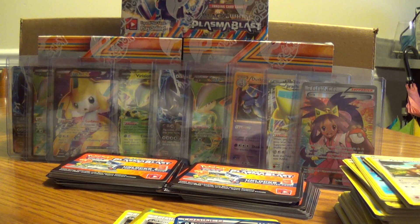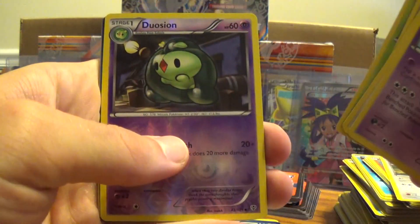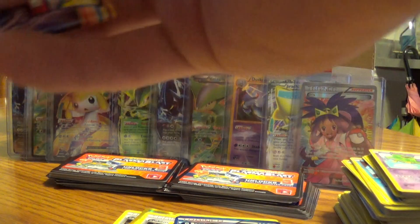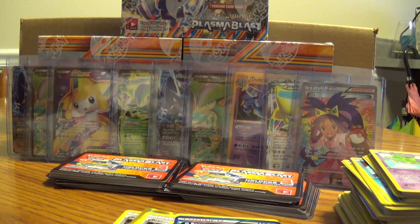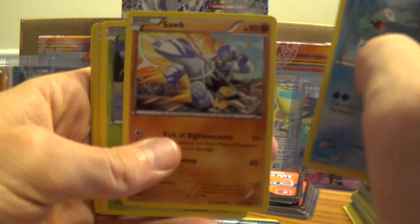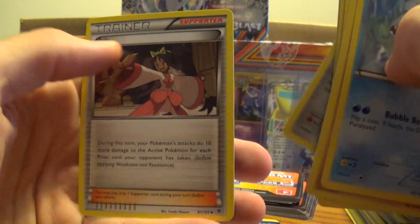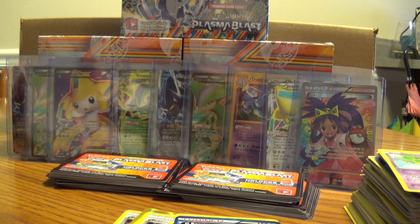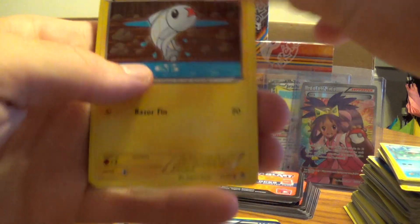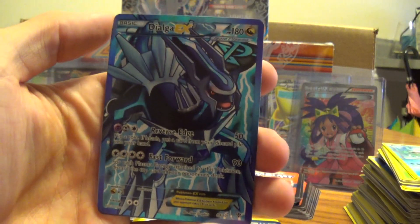Four packs left, got another Rare Candy, three left. Even if there's an EX in both of these packs, it's going to be a pretty bad box. There we go — we got a Dialga Full Art EX.